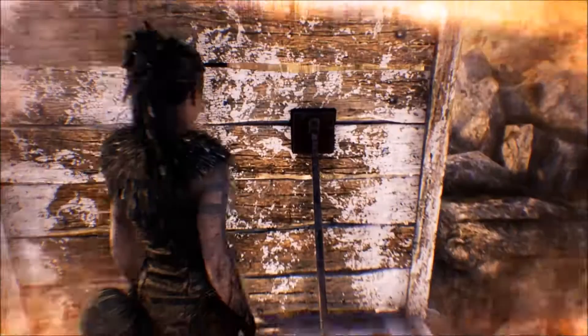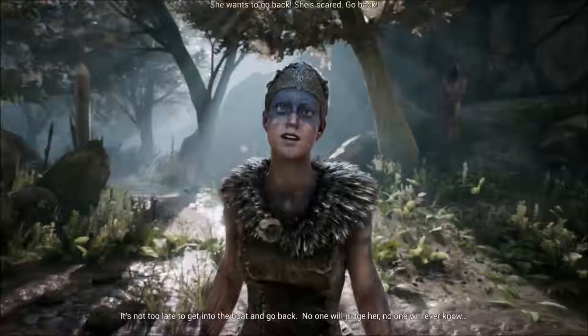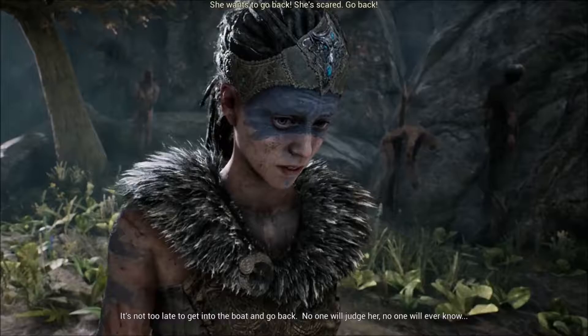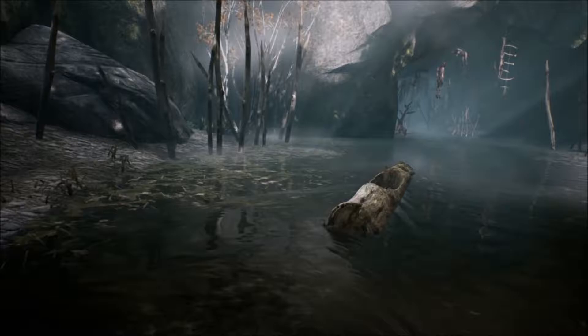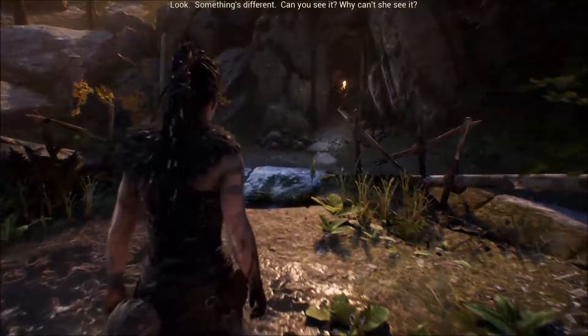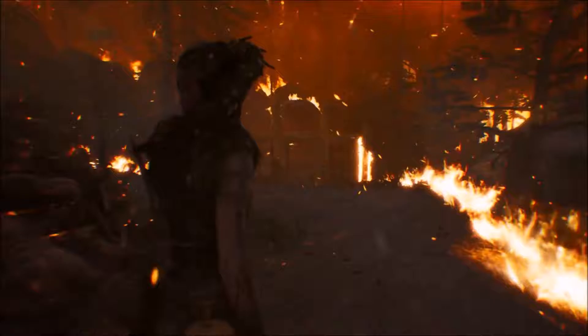In Senua's Sacrifice you play Senua, a Pict — a type of Celt — who is traveling to the Norse underworld, Helheim — that's where the word 'hell' comes from — to rescue her lover. The game aims to give an accurate portrayal of psychosis within the game world. It uses binaural sound, so if you have headphones, use them — play with a decent set to get the 3D audio effect. You have voices talking to you while you walk around the environment, and it's actually quite disturbing and very off-putting — so good job.